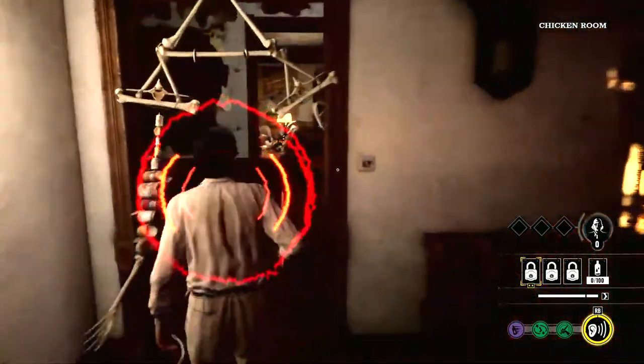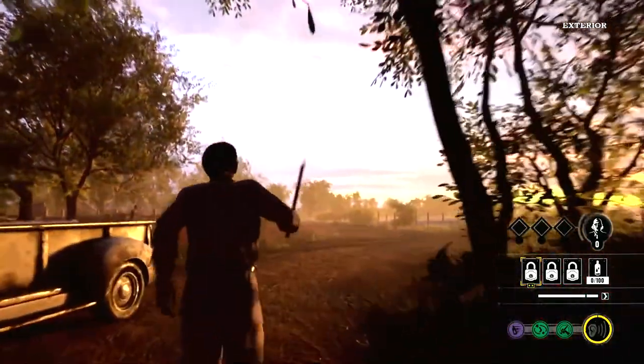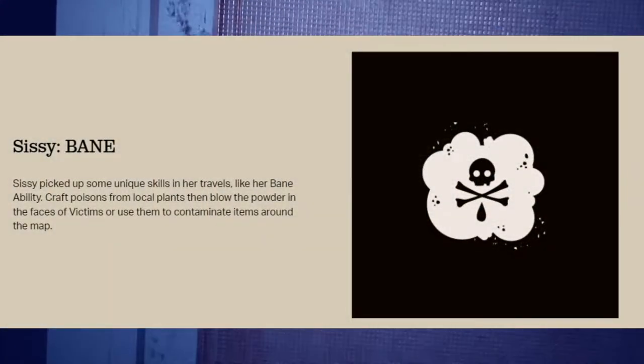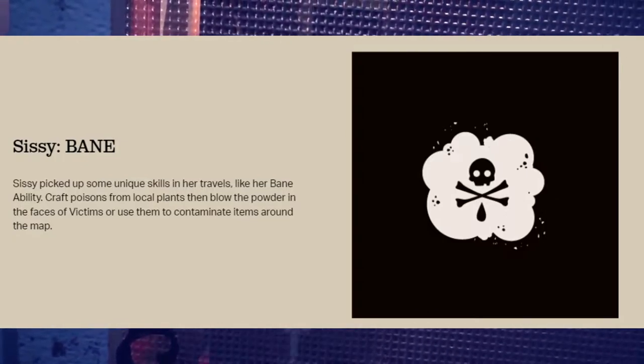If a sound is detected, he can focus in on it, revealing the location of the victim unfortunate enough to be making the most noise. The next one is Sissy — Sissy picked up some unique skills in her travels.